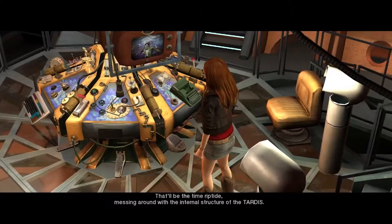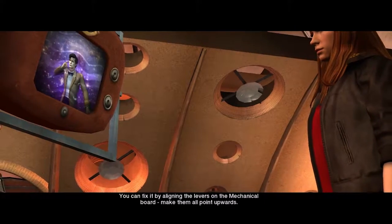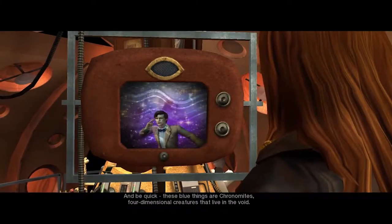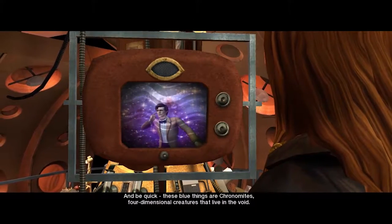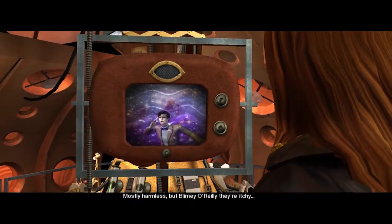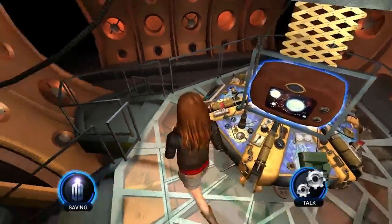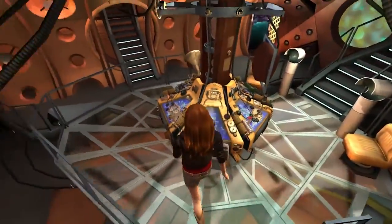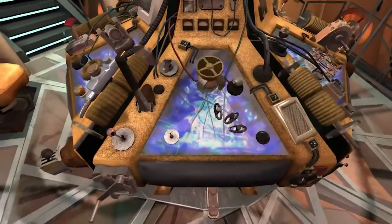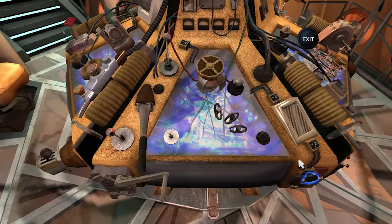That'll be the time messing around with the internal structure of the TARDIS. You can fix it by aligning the levers on the mechanical board — make them all point upwards, and be quick. These blue things are chronomites, four-dimensional creatures that live in the void — mostly harmless, but blimey O'Reilly they're itchy. I love that — he totally just pulled like a Dane Cook joke, where he's like, 'Yeah do you have a bathroom I could destroy?' then gives absurdly complicated directions.